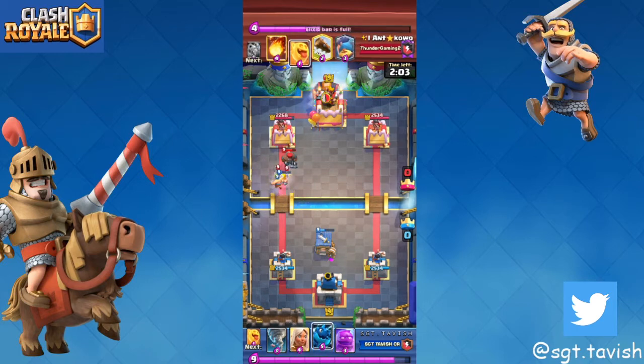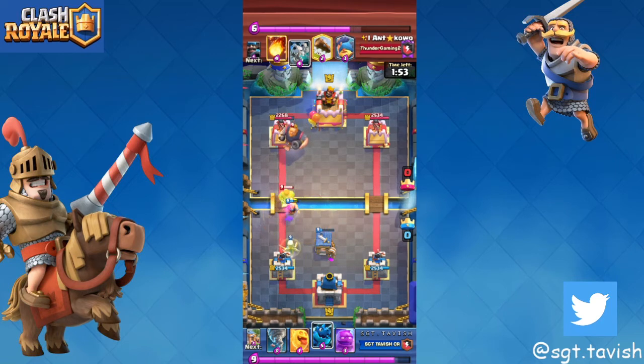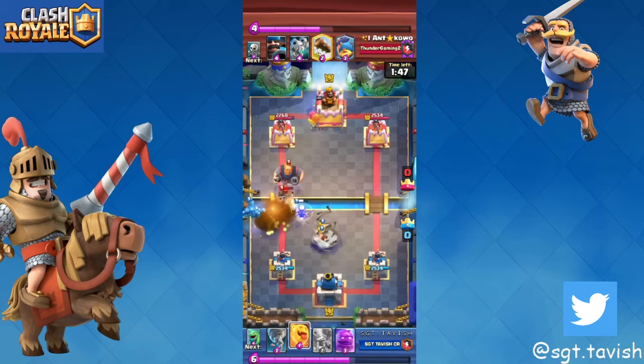You always want to play defense first and then counter-push — always defense counter-push, defense counter-push. You don't take the tower the first time, you take it the second time. It's always going to work like that, and you always want to try and get in your barb huts to stop RG pushes.